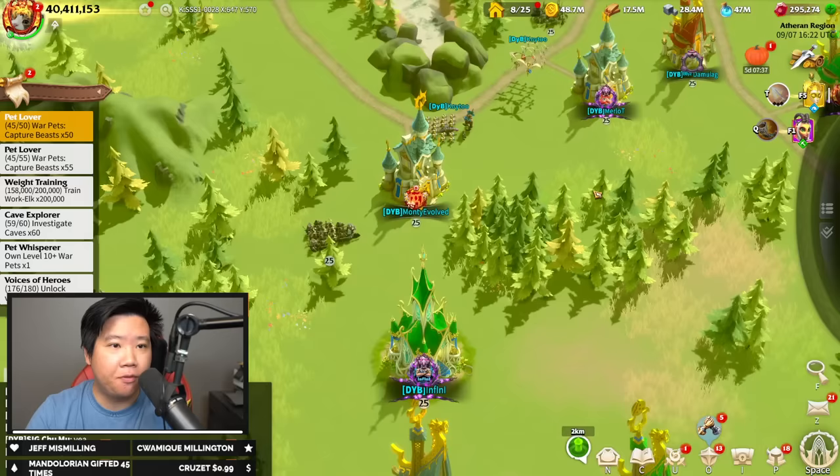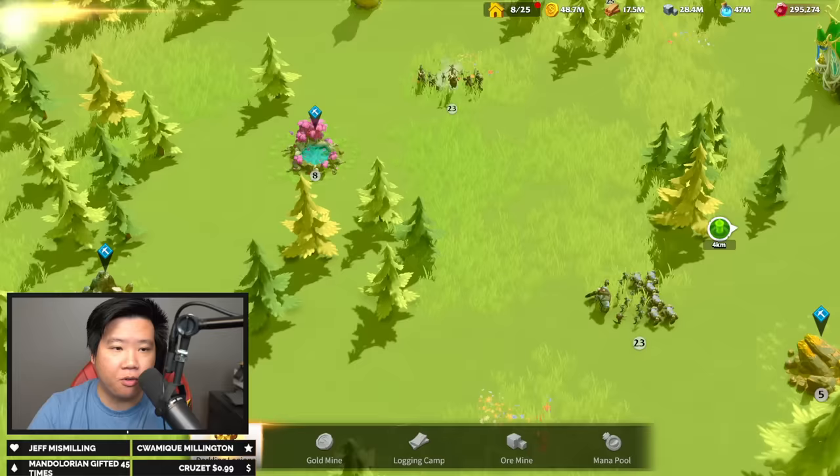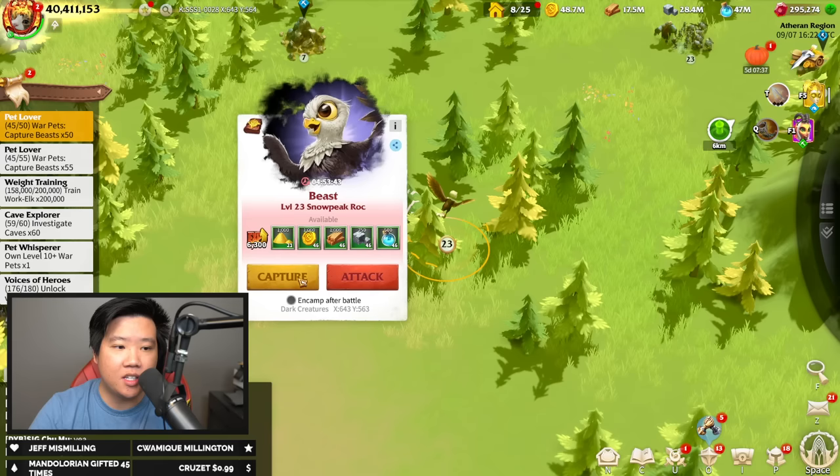First, we're going to start from the basics. How do I get a Warpet? It is very simple. All you gotta do is click Search in the game and click the Beast. Once you've clicked the Beast, you can select whichever Warpet you are looking for. Let's search for all right now. We have a beast in here, which is a Snow Peak Rock. All we gotta do is click Capture.